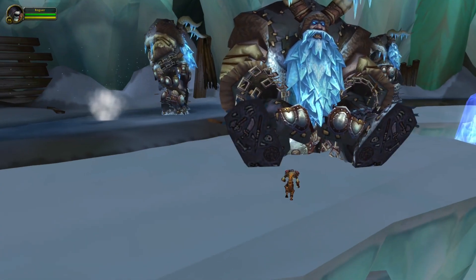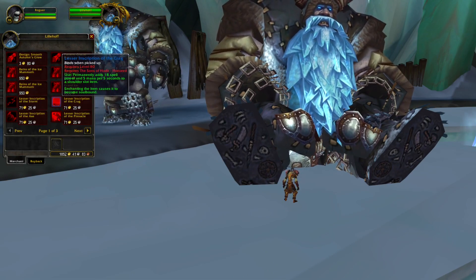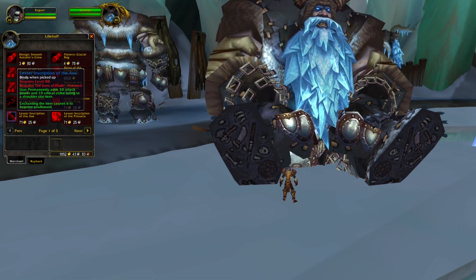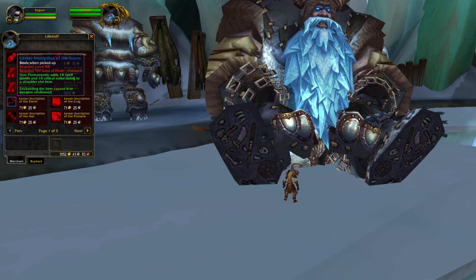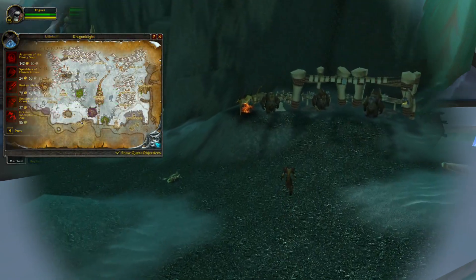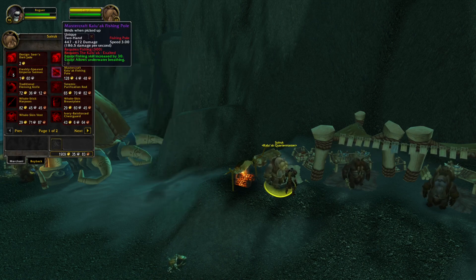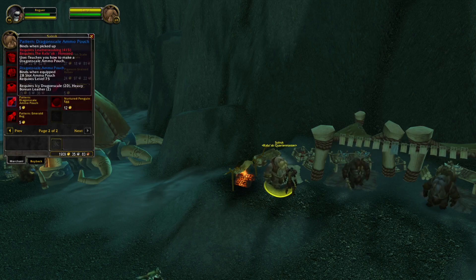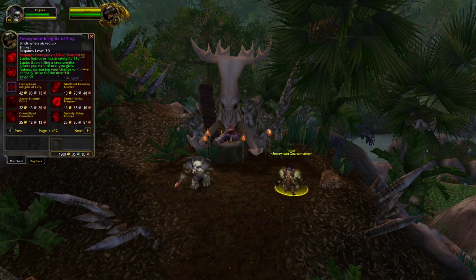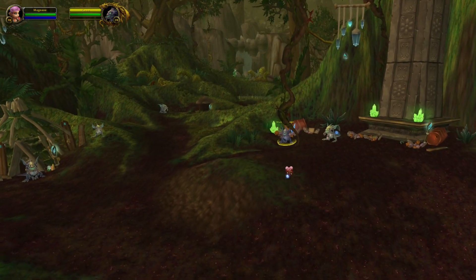Another faction to focus on is the Sons of Hodir. Here you can buy different shoulder enchants. However, in order to get quests with this faction, you will have to complete a long chain — probably 2 to 3 hours or so. I have made a complete guide with all the quests required, and I will link it in the description below. There are also some other factions in Wrath of the Lich King that don't sell many epic items, but offer fishing, schematics, designs, or recipes for professions. Unlocking these early can let you make a huge profit or charge a fee for crafting.